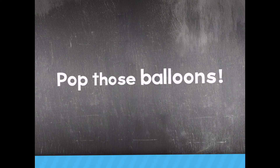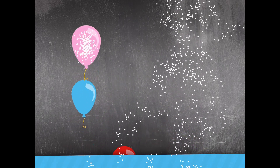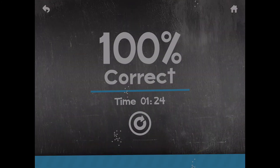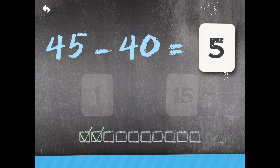Pop those balloons! 1, 2, 3, 4, 5, 6, 7, 9, 10, 11, 15, 20, 25, 27. 4 minus 1 — 3. Terrific! 45 minus 40 — 5. Great!